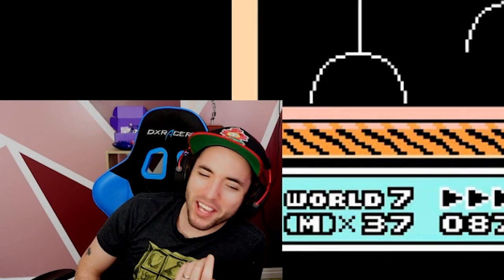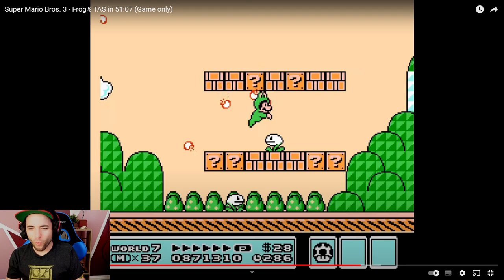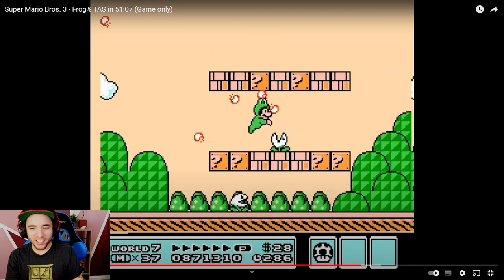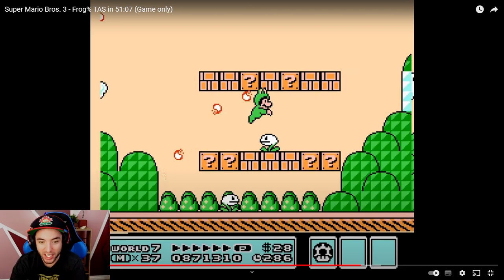I've done that before too, but you were clearly in the fire there. Your face is in the fire. Mario lighting a cigarette there. You can't even see the fireball because Mario is literally overlapping with it, and you still didn't take damage. Water beats fire.